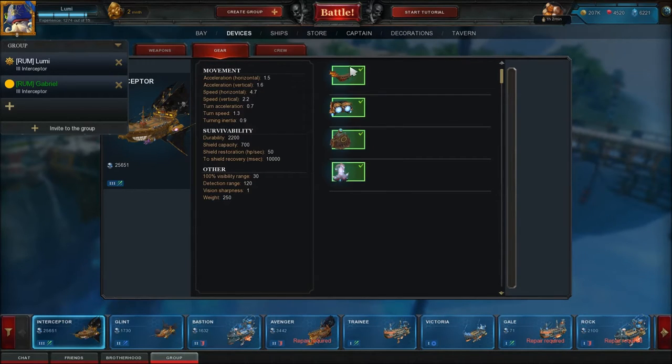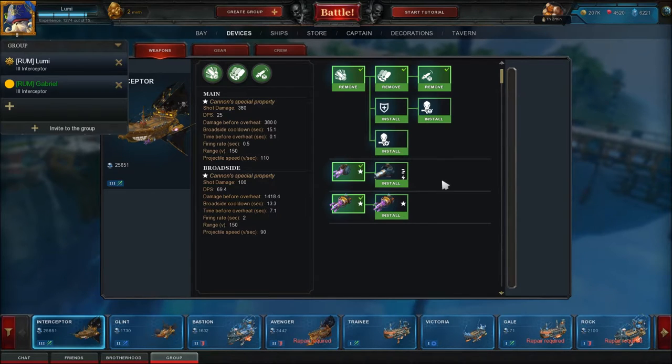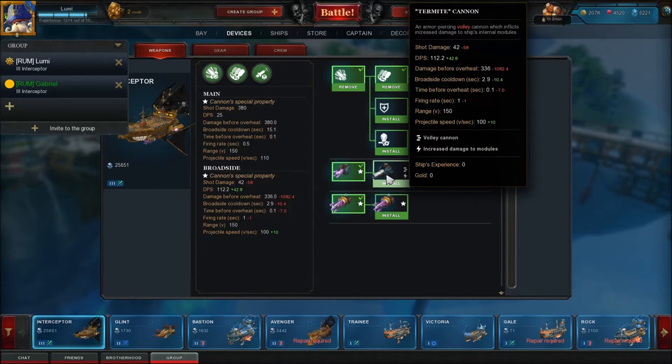Gear-wise, you can see there's nothing to level up. It was completely finished from the start — you get the Interceptor through the package and it was fully researched. Similar to World of Warships or World of Tanks, premium ships are completely ready. You don't need to research anything; you can simply install the included modules and get started right away.